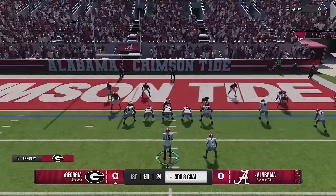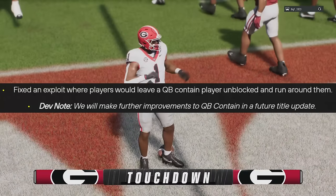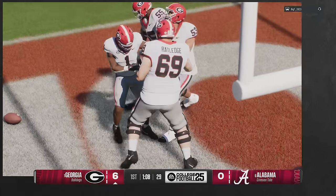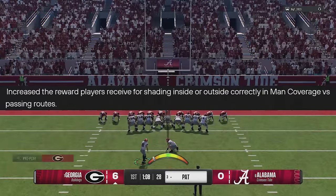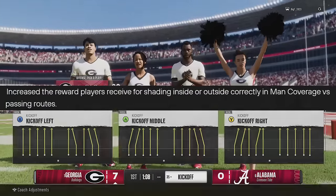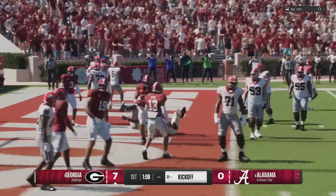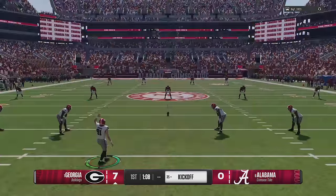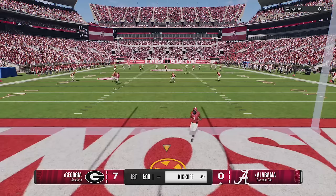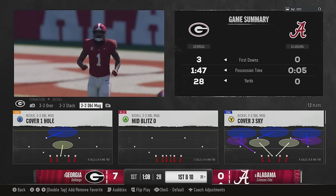They increased the speed penalty for running out of stamina during a play. There was also an exploit with QB contains — when a guy was in a certain QB contain assignment, it would often go unblocked. They say they'll make further adjustments in a future update. They also increased the reward for shading inside or outside correctly in man coverage, meaning your man coverage will be better if you guess right on the route direction.